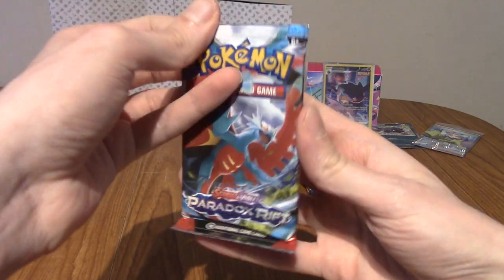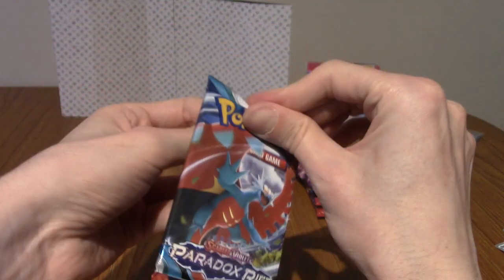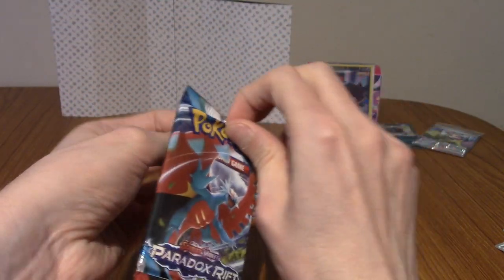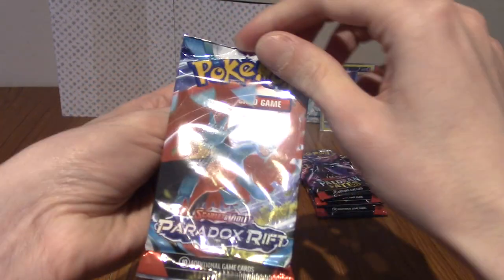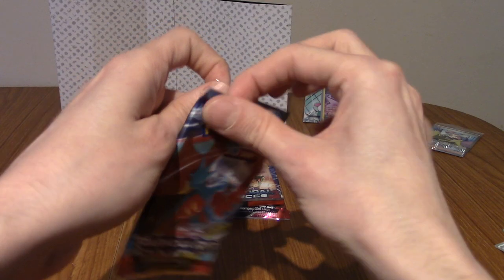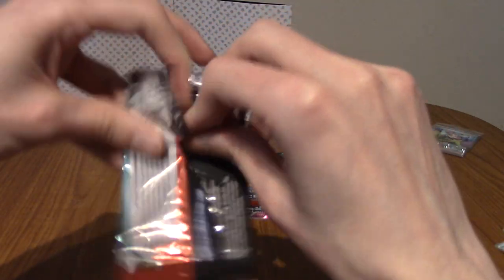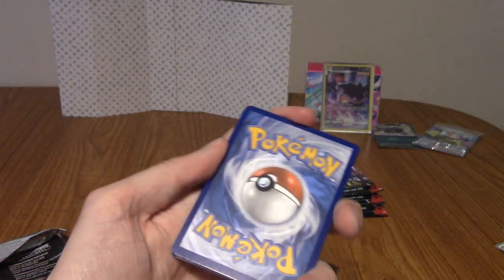We've got six packs left. Next up is Paradox Rift, which introduced the Paradox form Pokemon. That's the Crescent Moon one, I think — with the past version of Salamence, or alternative past version.